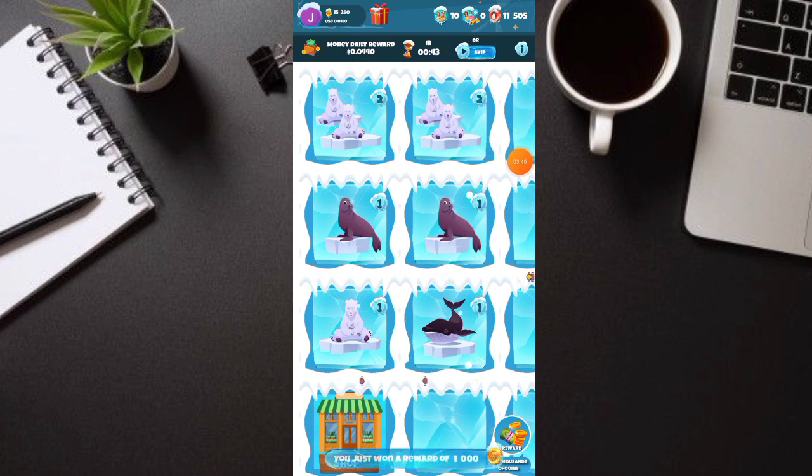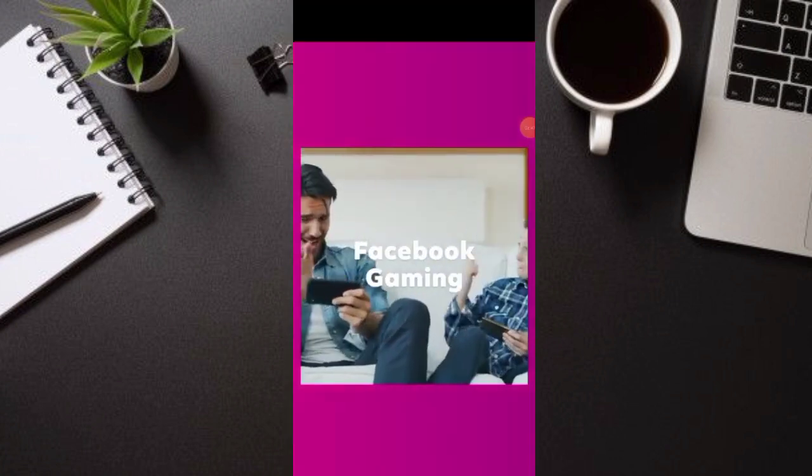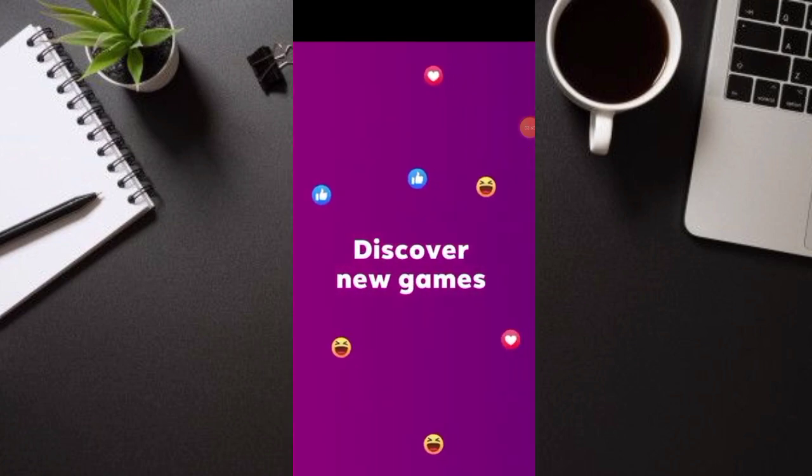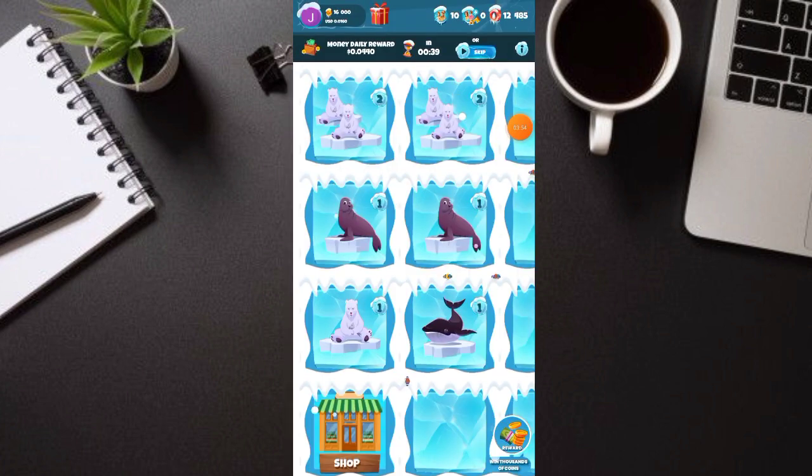Halimbawa gusto nyo pabilisin ito, may nakalagi ditong Skip — pwede natin siyang i-skip. Pwede agad manood ng ads, na kung saan makukuha agad natin yung coins. Tignan natin kung makukuha agad natin. Then next lang natin — ayan, nag-count na ulit siya. Automatic, ayan 17,000 na yung coins natin. Tumataas — ganun lang siya. Pwede nyo pabilisin, kung gusto nyo skip nyo ng skip para mas mabilis.